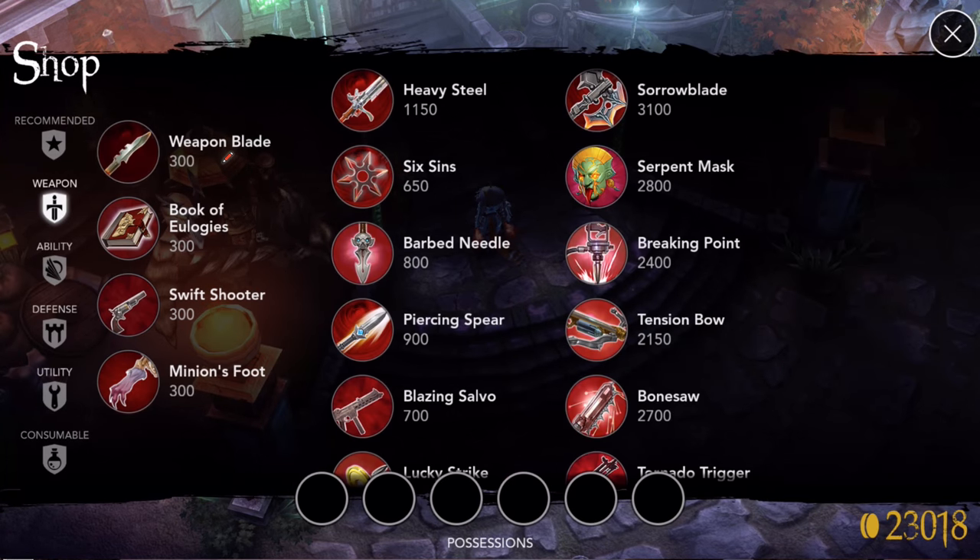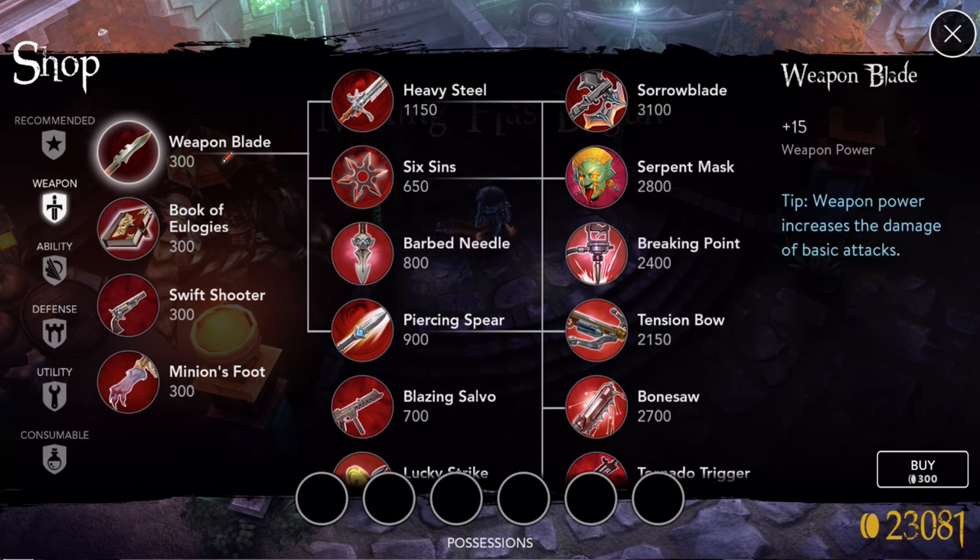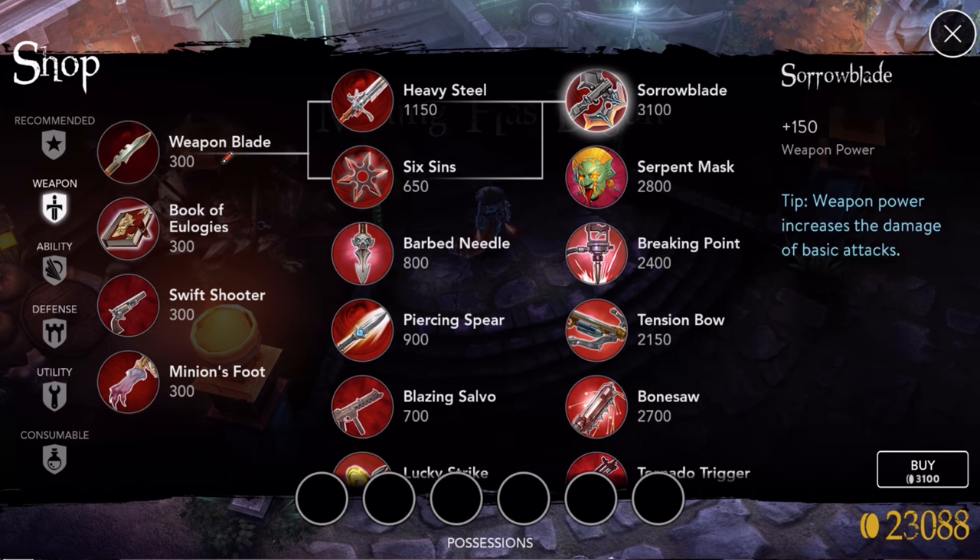What we're going to look at is: when you're starting a new game and you start to upgrade your items, how do you progress through those? What's the best way to do it? We'll talk about end items in other videos, but just how to get from point A to point B. Let's say we want to get to Sorrow Blade — we can just tap on Sorrow Blade, it's highlighted, and it shows the path we can take.